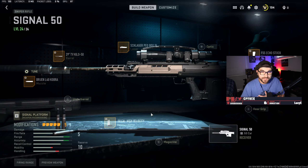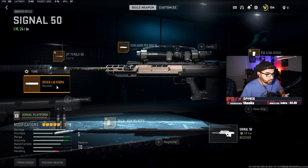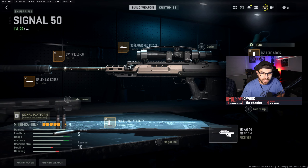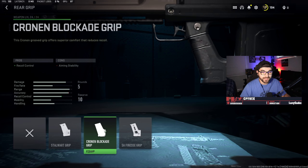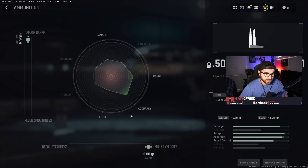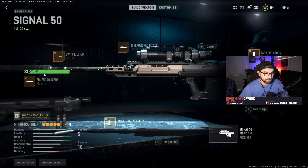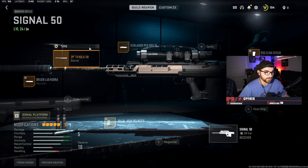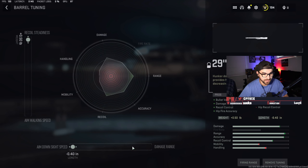For the Signal 50 I go with the high velocity rounds, the Bruen L40 Cobra muzzle, the Kilo barrel, the Schlager PEQ Box laser, and the FSS Echo stock. There's another version of this build where you put on the Cronin Blockade instead of the laser and it gives you a bit more recoil control so you can get quicker shots off down lane. For the tuning, on the high velocity rounds I go all the way to the right and all the way up — gives you the most damage range and bullet velocity. For the Bruen Cobra barrel I go aim down sight speed and bullet velocity. For the Bruen Cobra muzzle I go aim down sight speed all the way and bullet velocity all the way. For the Kilo barrel I go with recoil steadiness and aim down sight speed. You don't need that extra damage range — it's still going to be a two-shot kill even if they're fully three-plated, still a two-shot kill from like 300 meters.